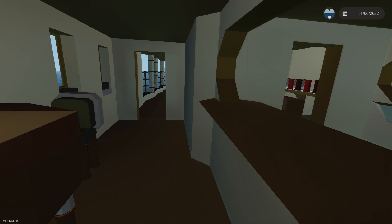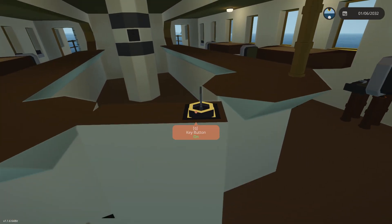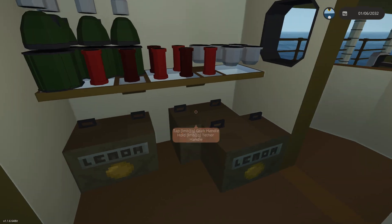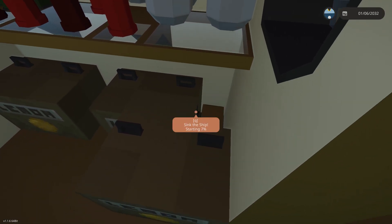So what you want to do to sink the boat is come down to this bar here, then use this key button, close it, go all the way back, and amongst these lemon boxes you'll find the sink button. Sink the ship!